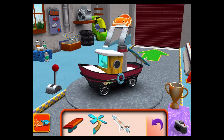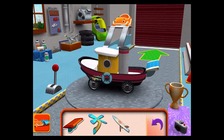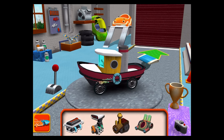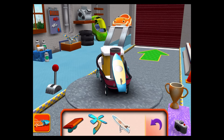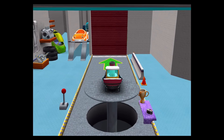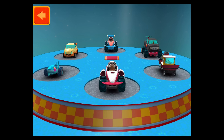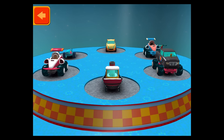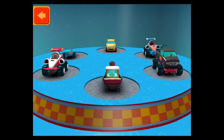Extra parts! Drag an extra part to your car! Engine! Drag an engine to your car! Extra parts! Drag an extra part to your car! Tap the back button to return to the garage!